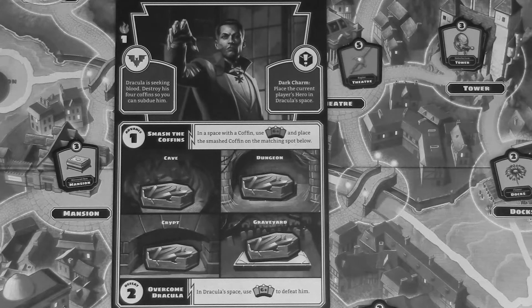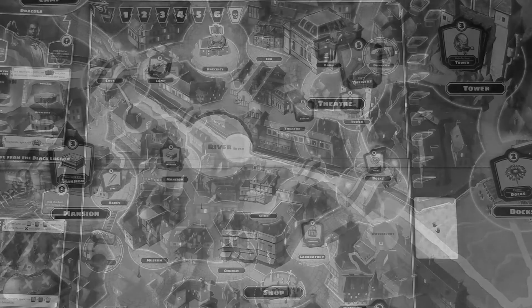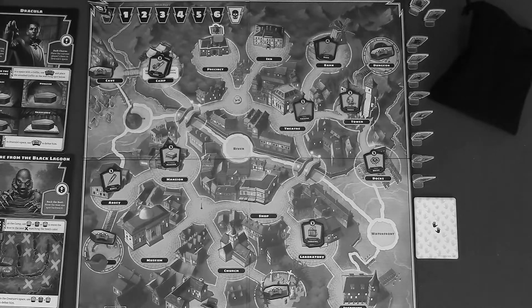The player who most recently ate garlic gets to be the first player. Each turn has two phases performed in this order: number one is the hero phase, and number two is the monster phase. During the hero phase you take up to the number of actions indicated on your badge. You may choose to take fewer actions, and actions may be taken multiple times in any order. Possible actions are: move.